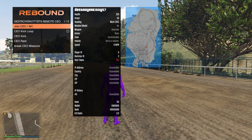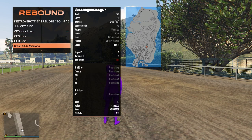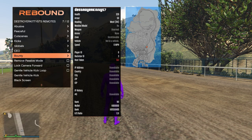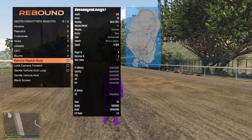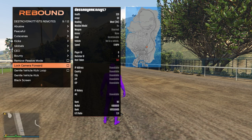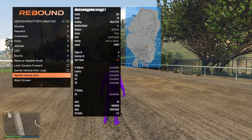CEO — so join CEO, CEO kick, CEO kick loop, CEO raid and break CEO missions, and then bounty — so we can set a bounty on this player. Remove passive mode, lock camera forward, gentle vehicle kick loop, gentle vehicle kick, and black screen.